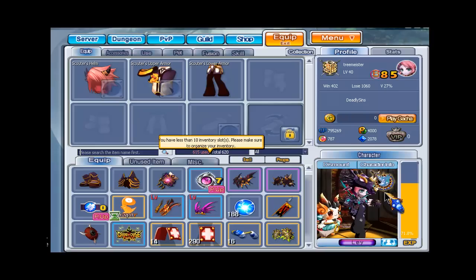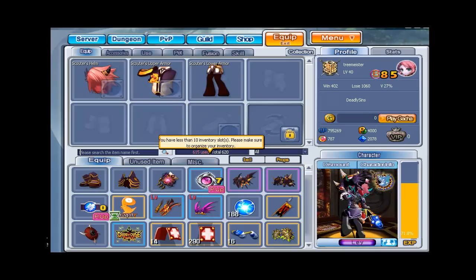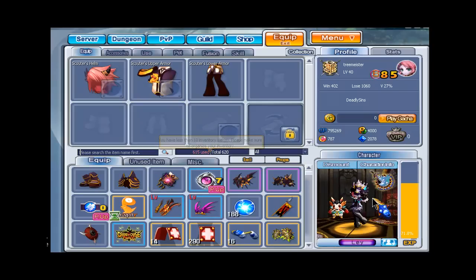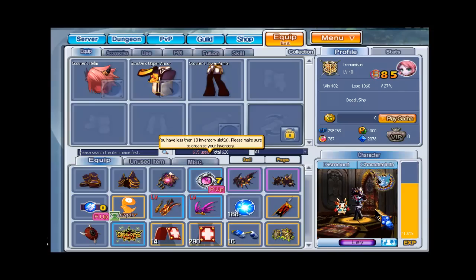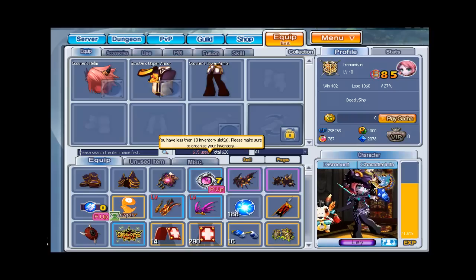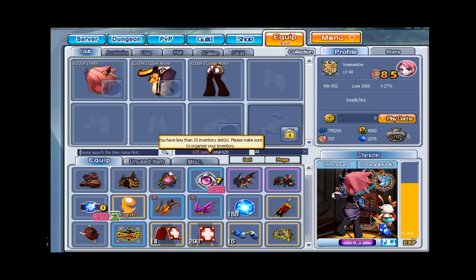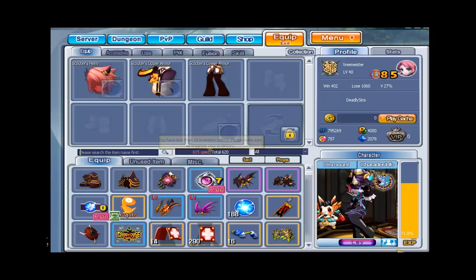You have to be level 50 plus, and I have to see one of your characters before you can actually be in the guild. That's my guide on Fusion. Hope you learned something today. Hope you go to HeroVengin a lot like I'm doing and get all of your Fusion items so you can always look cool. Thanks for watching once again, and Tree Meister out.